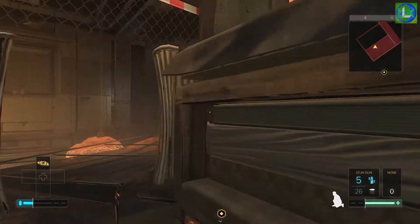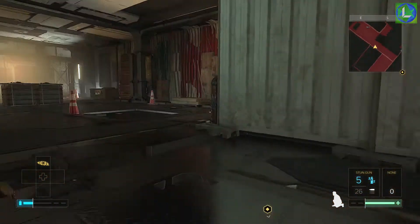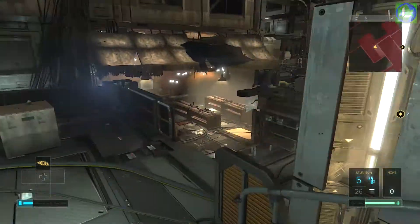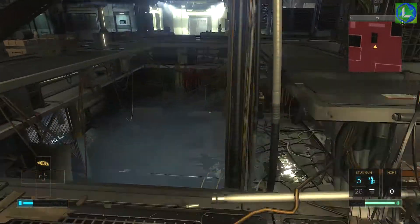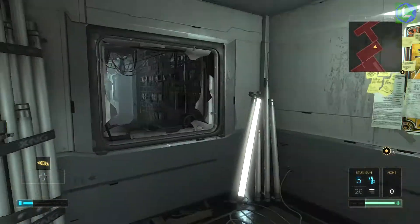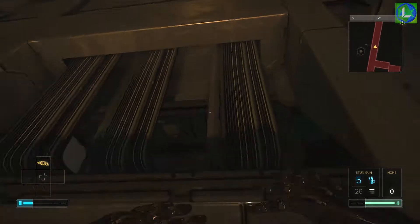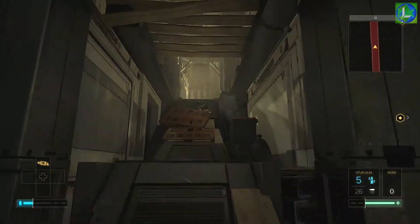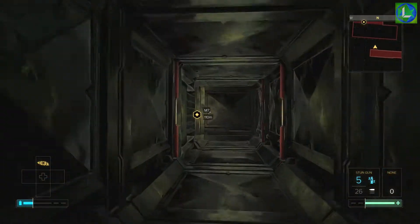Now to find the 4x zoom mod there are several ways to go, but the way I'm going to go that has the least enemies is through the area with the golden penguins. From here, drop down and head all the way down the stairs to the bottom, go through the door and along past the golden penguins into a vent. When you exit the vent and head left, there is the 4x multiplier zoom mod on top of some boxes. They're all pretty close to each other so they're not too difficult to find.